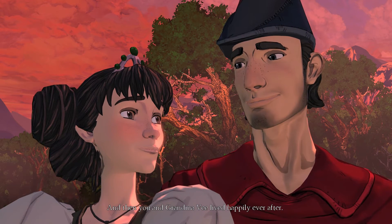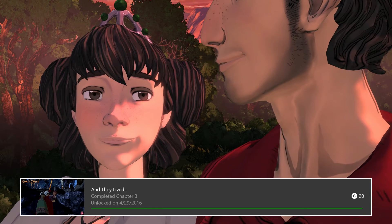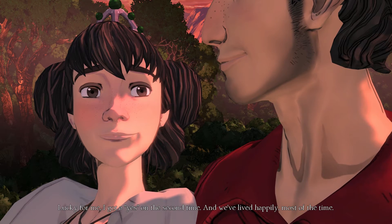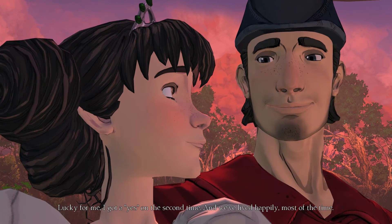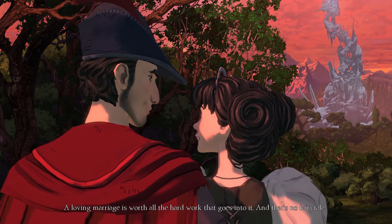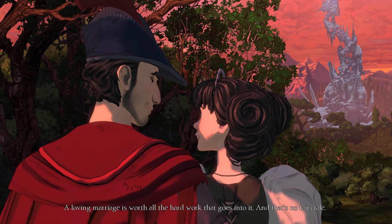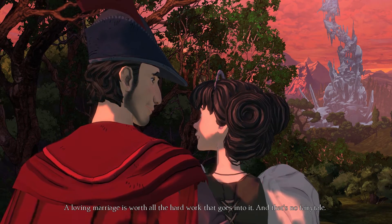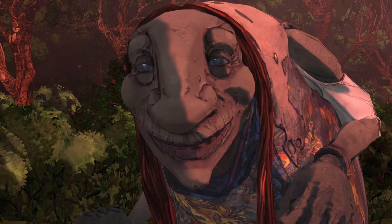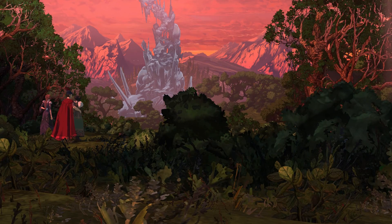Finally, the last achievement is called And They Lived, dot dot dot, and you unlock this one automatically once you complete Chapter 3 of the game. So all you gotta do is beat the game and you'll unlock this one. And that's gonna do it for this episode. I hope you enjoyed. Be sure to subscribe to my channel for a ton of King's Quest content. I'm gonna be doing all of the old King's Quest games — I already have the first and second one up on my channel. And of course, I'll be doing Chapters 4 and 5 of this game as they are released in the future. Thank you very much and see you next time.